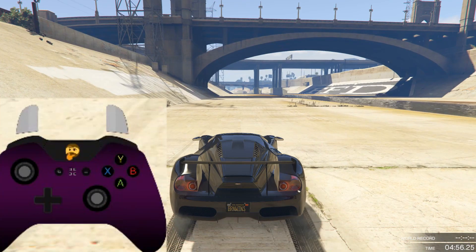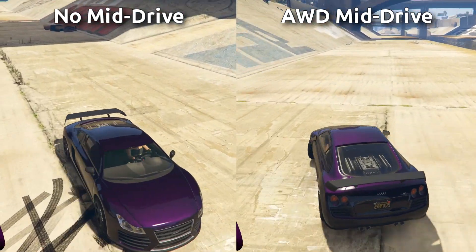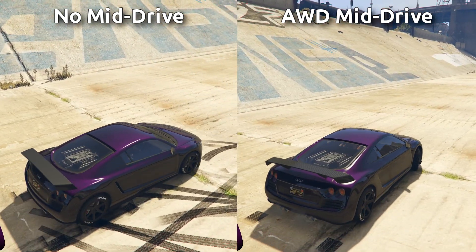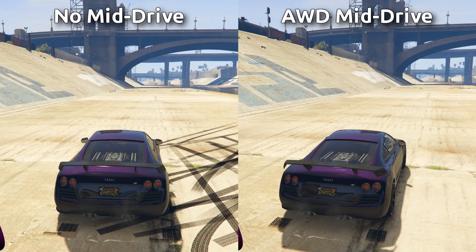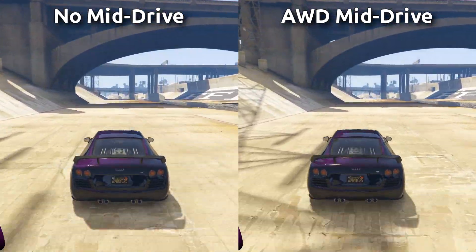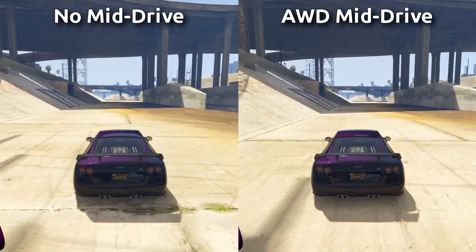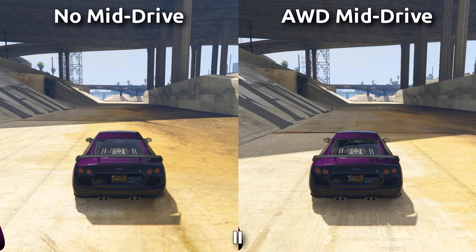The cars shown until now have been rear-wheel drive. All-wheel drive cars can technically get a mid-drive, however it's limited in use. The 9F also requires the normal brake to be pressed for its mid-drive to happen. It's very weak and doesn't spin the tires at all — in fact, the mid-driven car only gains a single car length over the normal acceleration car, so this is not worth it to do in most normal scenarios.